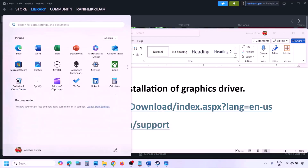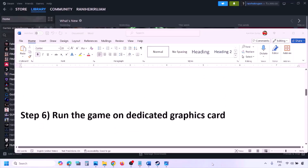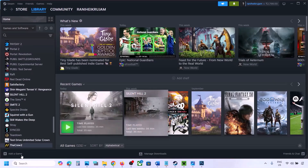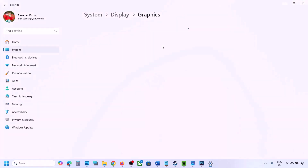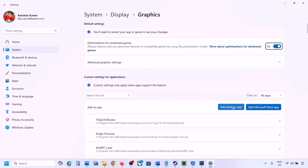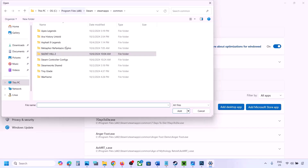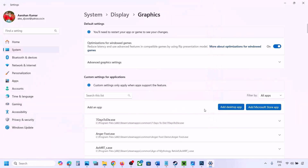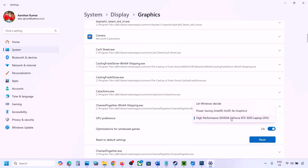The next step is to run the game on the dedicated graphics card. Type 'graphics settings' in the Windows search box and go to Graphics Settings. Click 'Add desktop app,' go to the game installation folder, open the game folder, and select the game EXE file. Once added, find the game in the list, click the drop-down arrow, select High Performance and your graphics card, then launch the game and check.